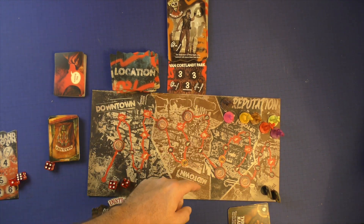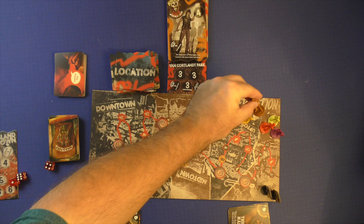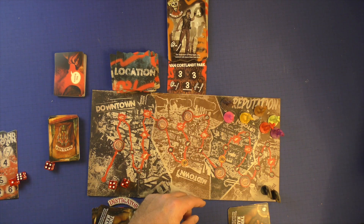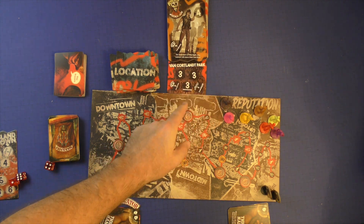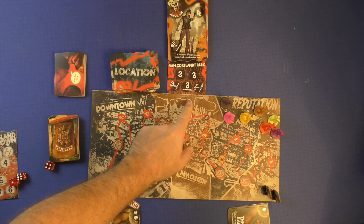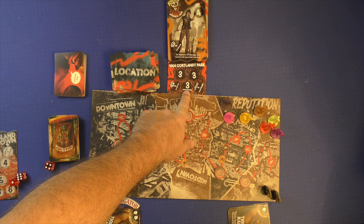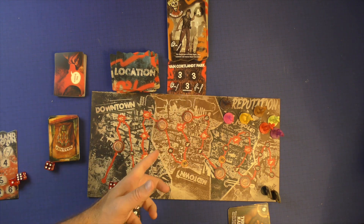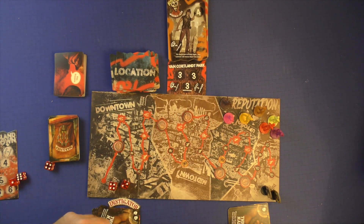If they have a higher reputation than you, it matters. Right now my reputation for the Warriors is four, and the rogues' reputation is lower than us. So we only have to do one of these per player. If the reputation had been higher than us, we would also have to complete the one that says reputation — we'd have to do three, but one would have to be the reputation one. In this case, that does not apply.